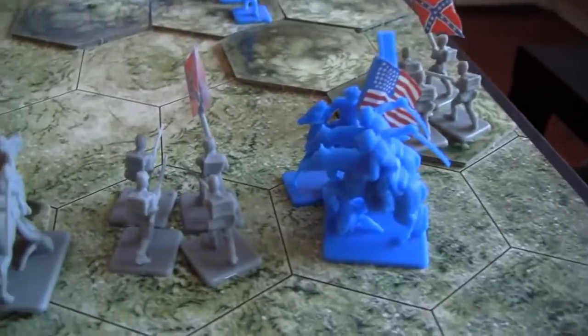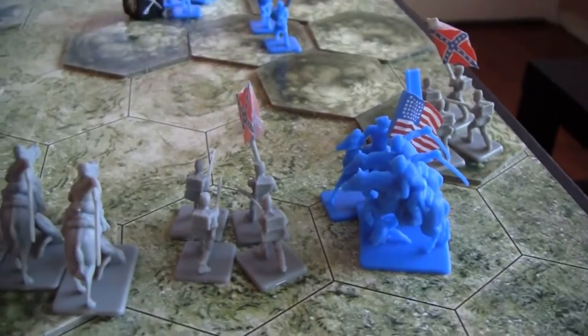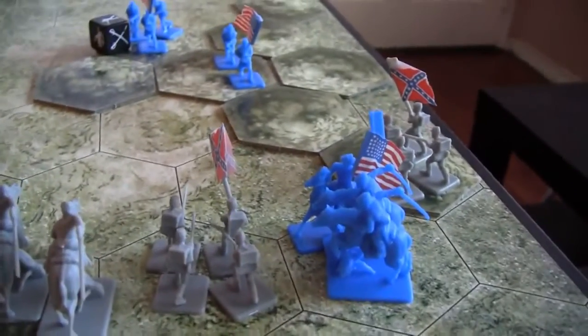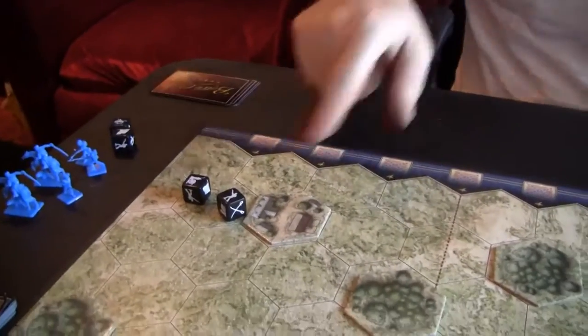The cavalry bypasses the infantry to get in behind them. It's not considered a flank unless somebody's hitting another side of them. The attacker goes ahead and rolls, and he does a little bit of damage, taking away 50% of that unit.